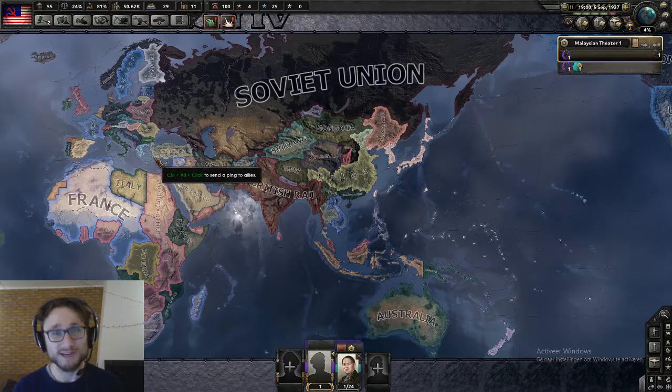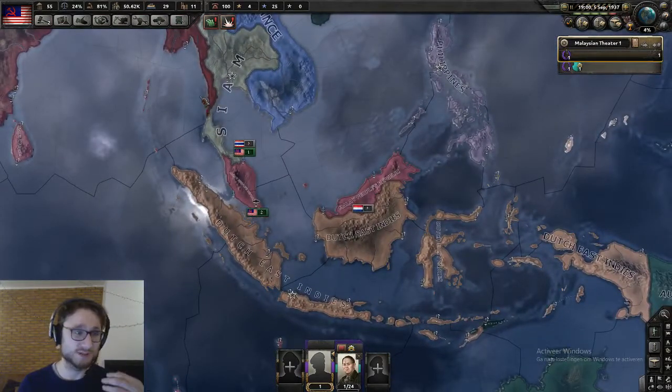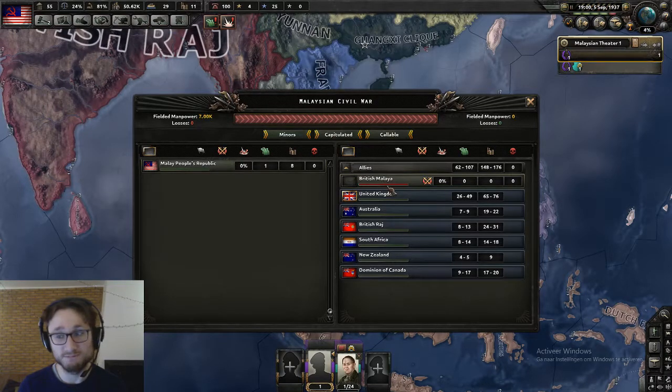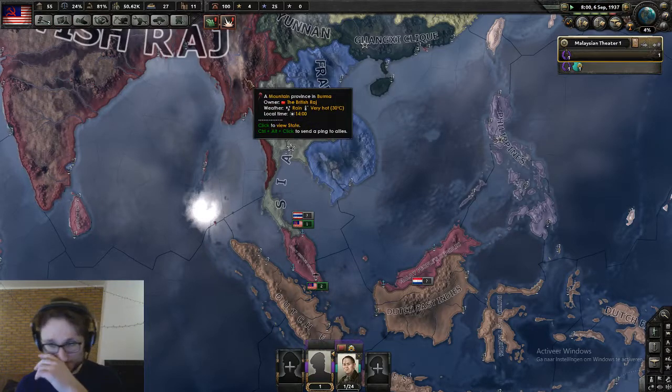Hello everybody, welcome back to the continuation of the 'How to Make Malaysia Powerful' series. As you saw in the last episode, we are busy building up our forces — we have a permanent war with our former democratic people and we're building along nicely.